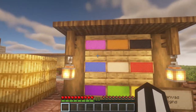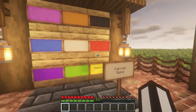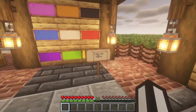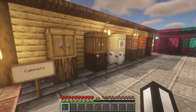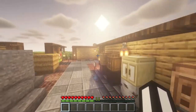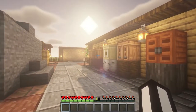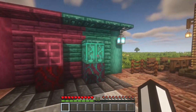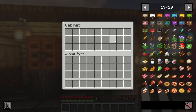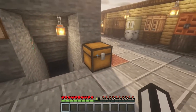Then we have canvas signs — these are the ones I've been using throughout the video. You can make a normal canvas sign and color it in every color in Minecraft, so you can have colored signs. Normal signs kind of look bland, so I like this. Then we move on to one of my favorite features in this mod: cabinets. We have oak, spruce, birch, jungle, acacia, and dark oak variants for all the overworld woods, plus the nether variants. Every cabinet has the same storage space — it's like a prettier chest.